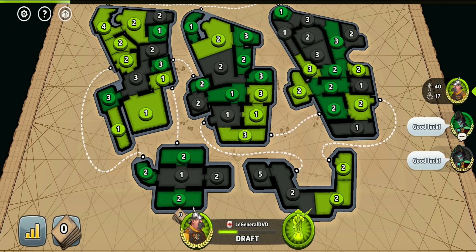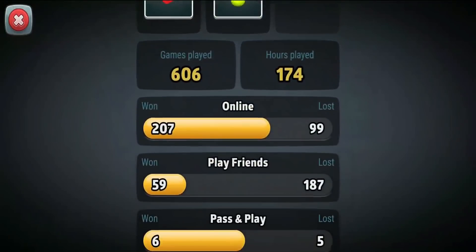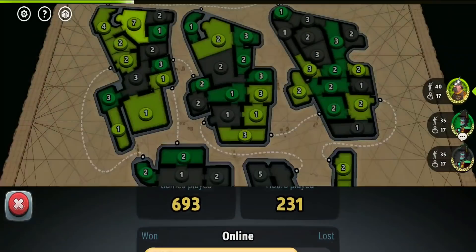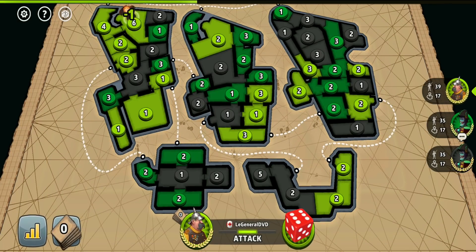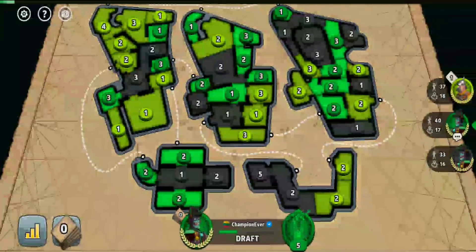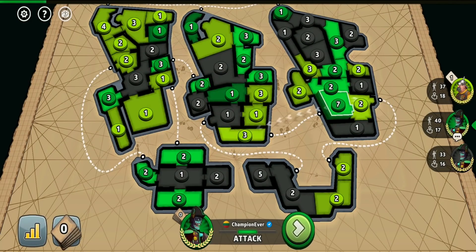In this video I will show you the ultimate Dracula castle map strategy which will let you win against your opponents easily. This is another 3-player fixed card game being played with my subscribers, both of them are Grandmaster rank. Settings: alliances on, balance splits, dice rolls, and 60 seconds per turn.